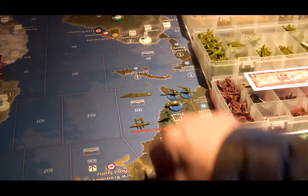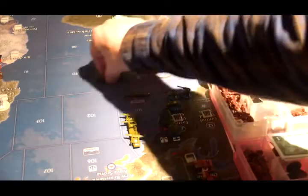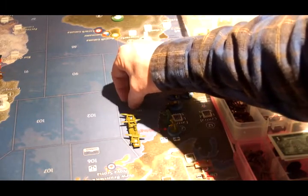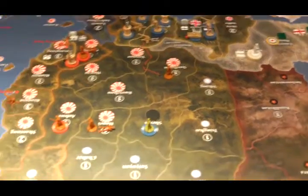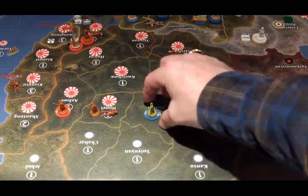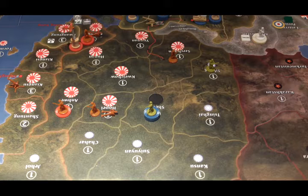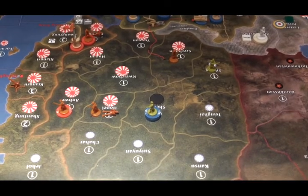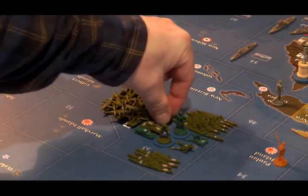Placement of new units for the Americans: their new aircraft carrier goes in C-Zone 101, along with three new transports. The Chinese are placing three of their new units in Shanxi and one in Sikang. The income adjustments: the Chinese get Shanxi back, and the Carolines are now American, so we change the income tracker.